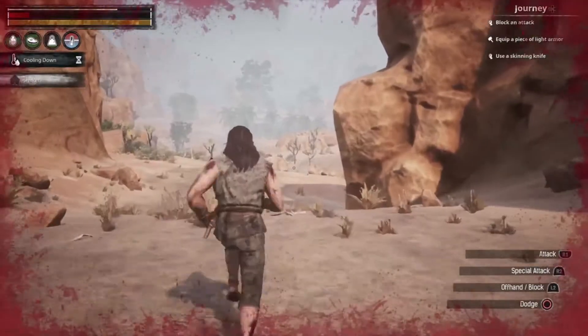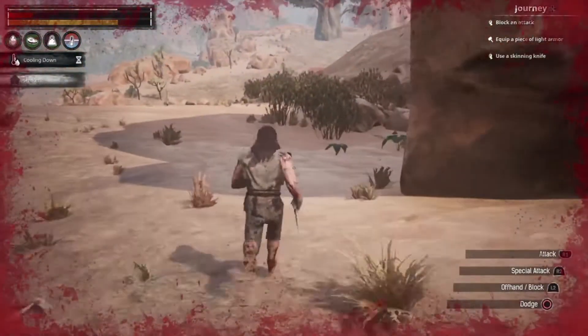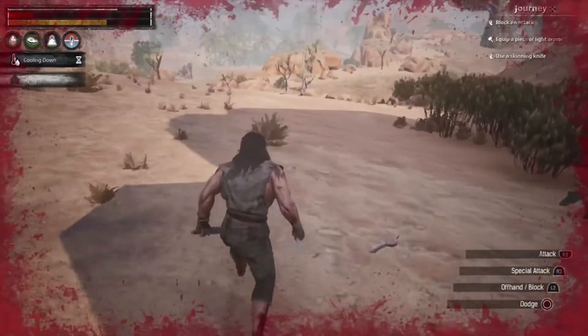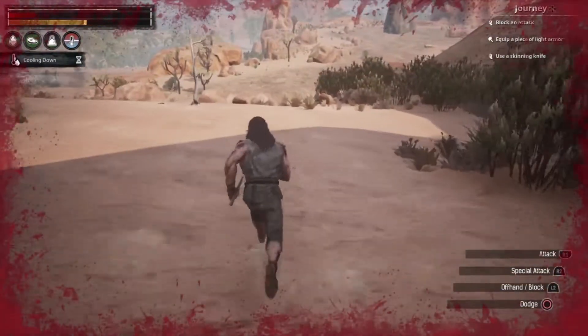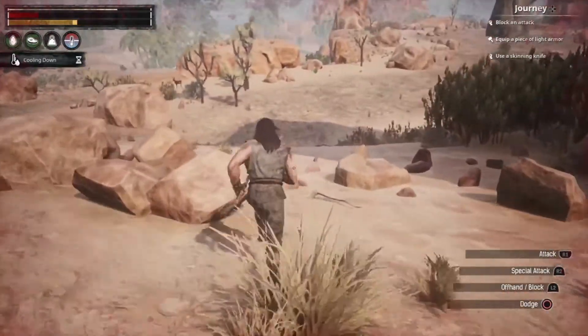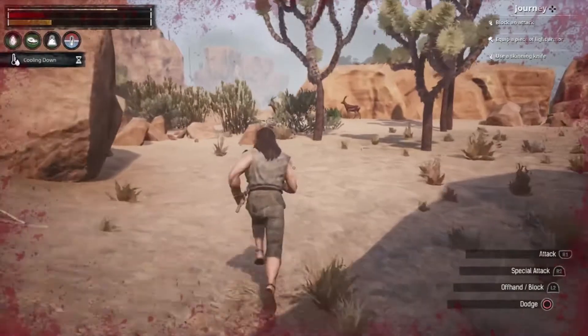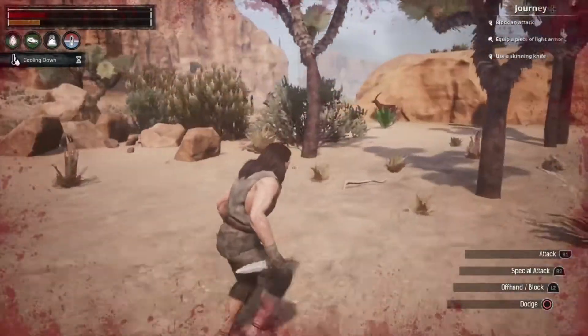Finally the hyena leaves me alone, but that sucks — I killed the bird and the NPC and can't loot either of them because of the hyena. I don't even know if it was an ostrich or an emu, but I definitely killed it and missed all that loot. I automatically have to head back toward base.